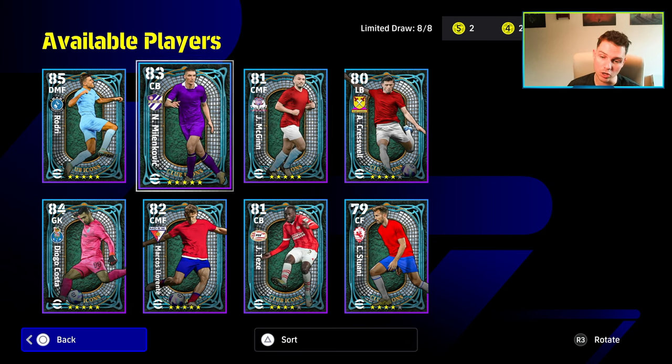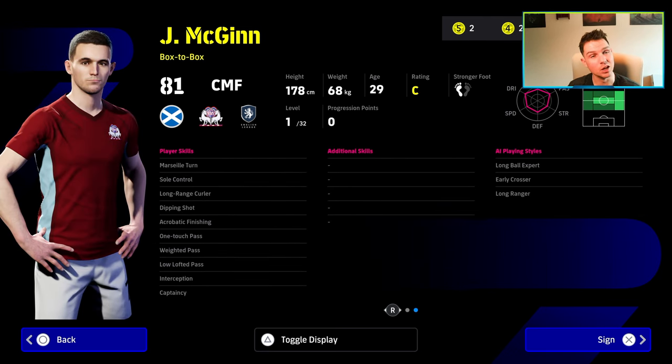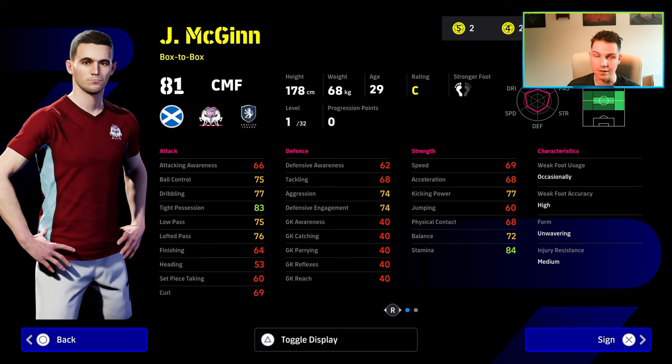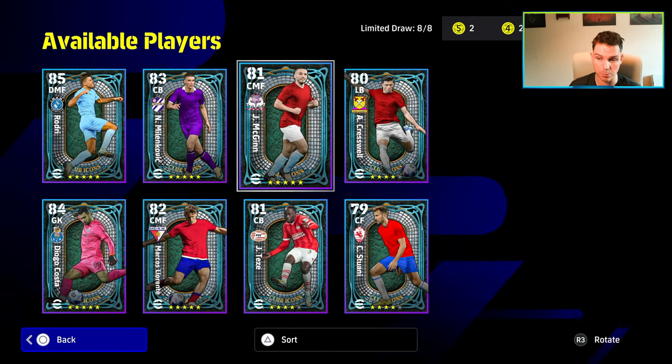Now on to the five-star. We've already covered Rodri - he's definitely the pick, apart from one other player. McGinn is first up in the five-star box-to-box. Too slow, doesn't have enough going forward. Unwavering form with high weak foot accuracy is fairly okay, and he has a load of player skills. But as a defensive box-to-box, he's lacking in his tackling and defensive awareness. Going forward, he's lacking in not only balance but also speed and acceleration. He's best suited as a defensive box-to-box, but there are just so many better players available.